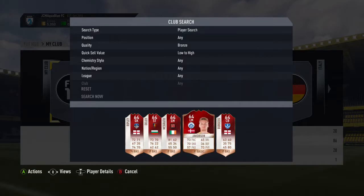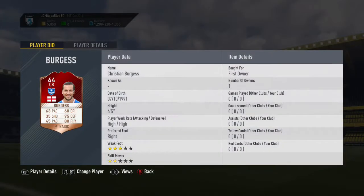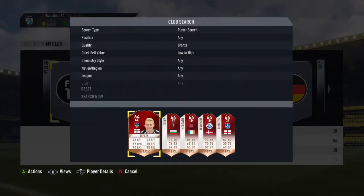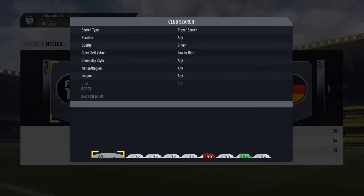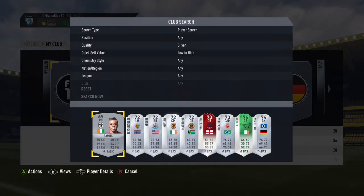Then we have a few more players here. This guy I might want to give a try — he looks pretty decent for a bronze centre back: 80 physical, 75 defending, and 63 pace. Maybe if you put a shadow card on him it'd be a pretty nice centre back to link up with Ripley. Now moving on into the silvers — just like the bronze players, I don't really have too many silver cards in my club.